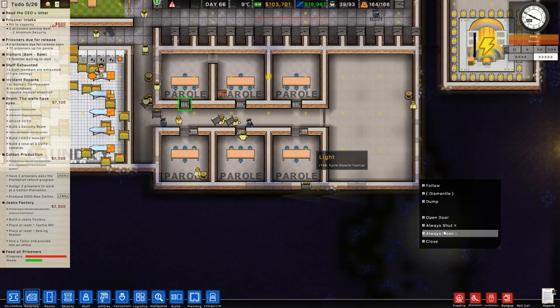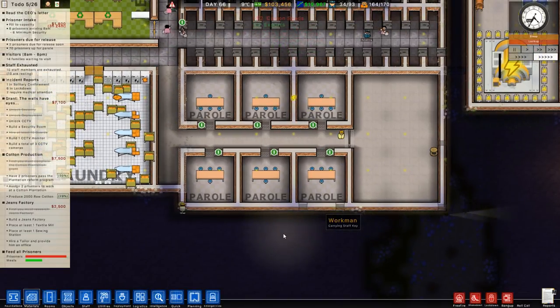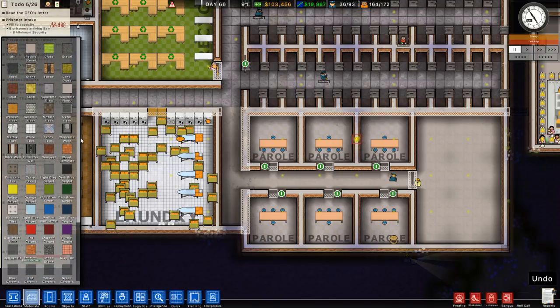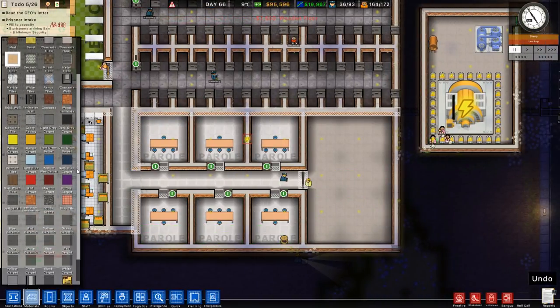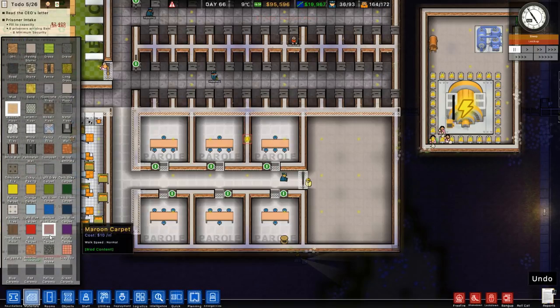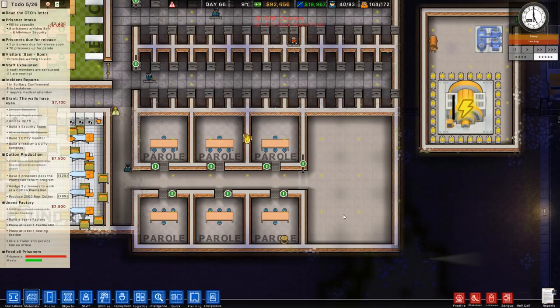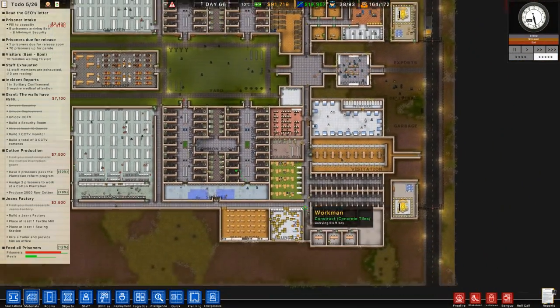Let's lock these doors open - I feel like that's what's needed. We'll dismantle that light there which is very awkwardly in the wall. Let's go to materials and get down the concrete tiles. We'll get some nice wooden flooring in the parole rooms, and for this security room - what should we do? Maybe a nice carpet. Dark wood - hello, that looks really nice. There's a lot of flooring for the guys to get done.